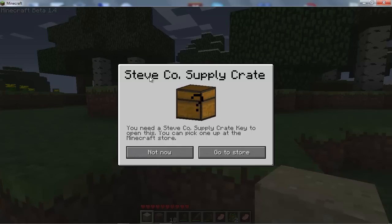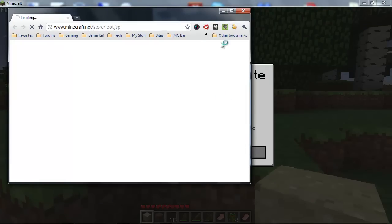Apparently this is an April Fool's joke. Today is April Fool's, one day after the update has been released. It's a parody of another crate found in another game called Team Fortress 2, which is called Mann Co. Supply Crate, where you can actually purchase items.